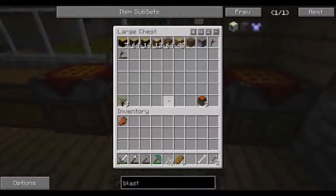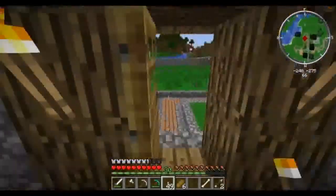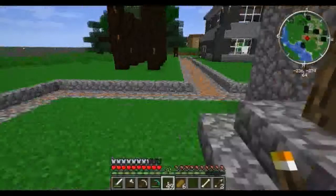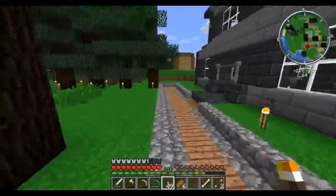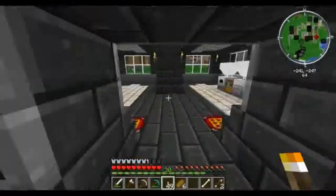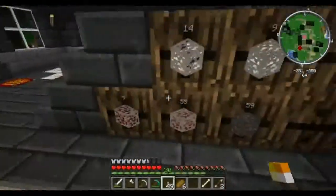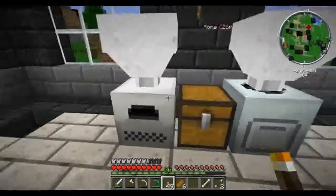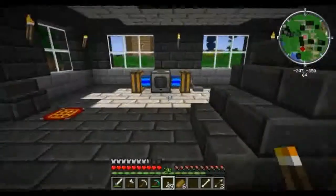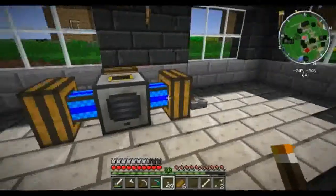I built a few project tables, sorted out some stuff. I have managed to collect some basalt, and I built this little structure which houses all of my storage currently. You can see I have some storage barrels set up. It also has my electric furnace and my macerator — I did do a pulverizer at first.